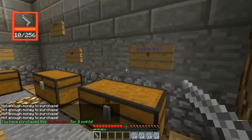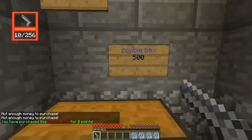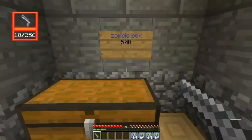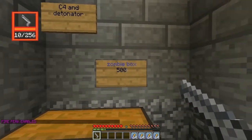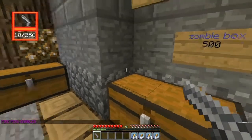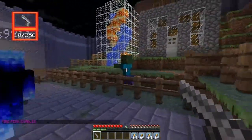Zombie Survival has chest stands which allow you to set an amount of points that people can buy the chest with. Once you've reached the amount of points that you've set, you can right click on the chest and open it and get whatever you want out of the chest. Which is pretty cool.